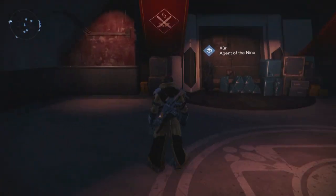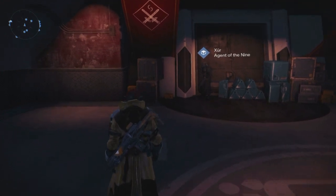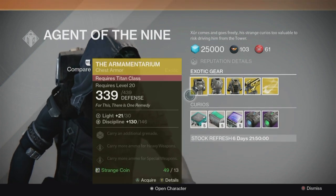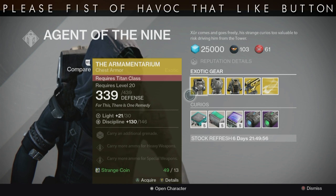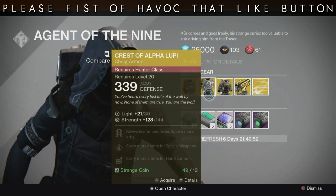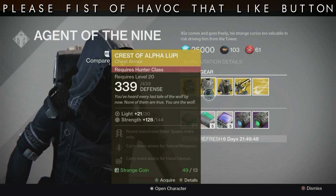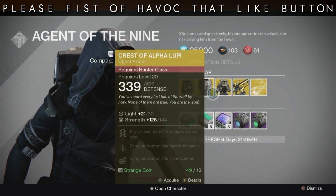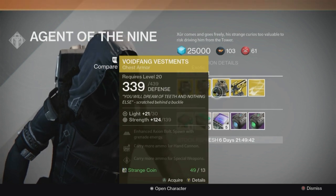I haven't seen what he has yet, so let's have a look. We have the Armamentarium: carry an additional grenade, carry more ammo for heavy weapons, and carry more ammo for special weapons. We have Crest of Alpha Lupi: revive teammates faster, spawn more orbs, carry your special weapons, and carry more ammo for hand cannon.